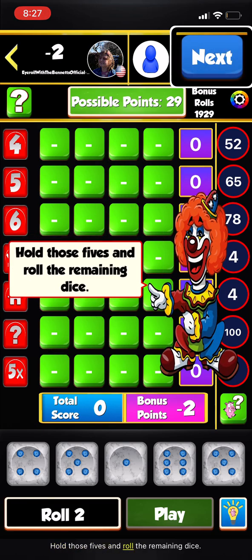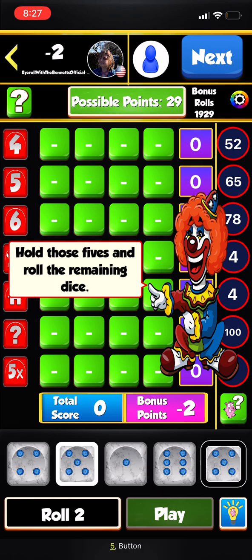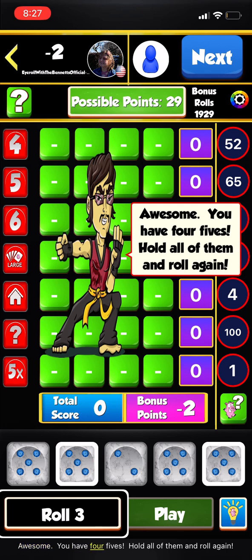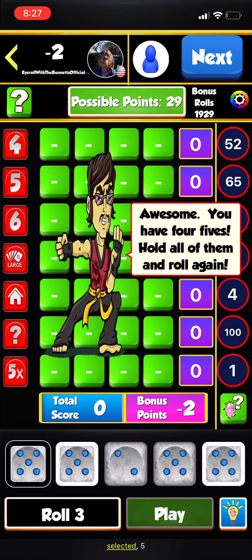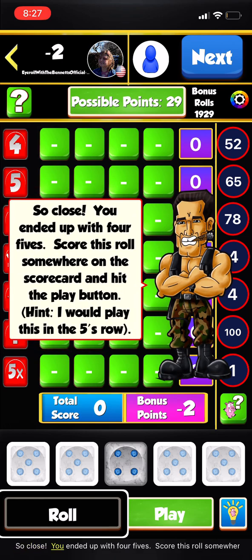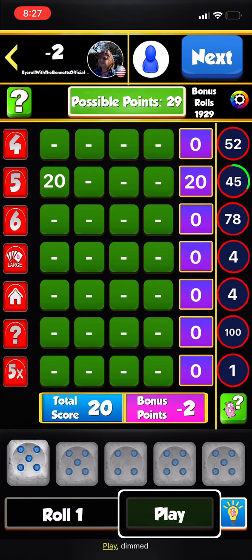Hold those 5s and roll the remaining dice. Awesome — you have four 5s! Hold all of them and roll again. So close — possible moves are 4 on 4s, 5s slot for 20 on 5s.